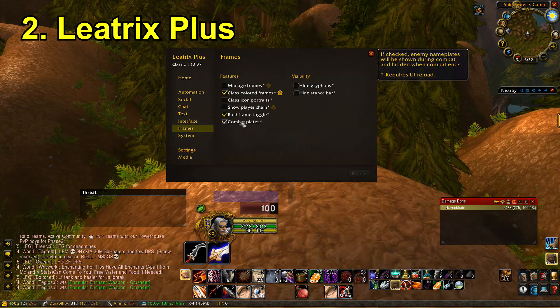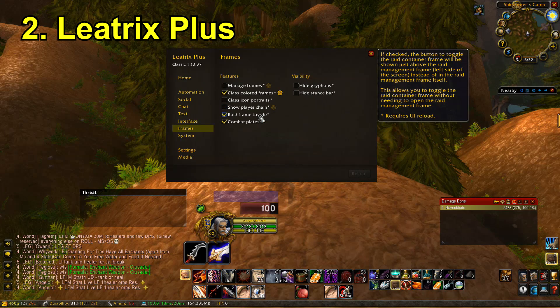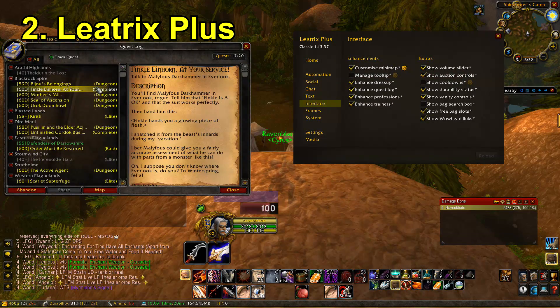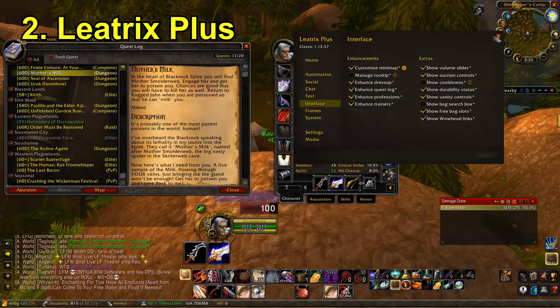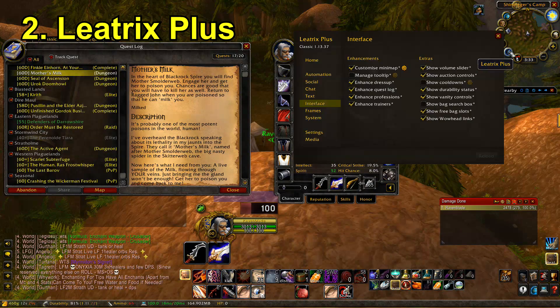In the frames menu there's a really cool class-coloured frames feature, which shows class colours in enemy player frames so you know what class you're going against — because normally there's a split second where you're unsure just from looking at their gear. There's also extra raid frame configuration. It changes some of the interface too, like making the quest log a bit wider with better information. You also get extras on the character bar, like a durability display and a volume slider — really useful convenience options.